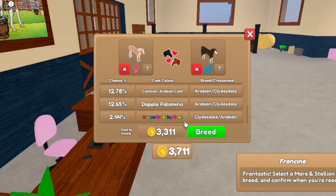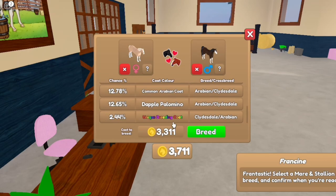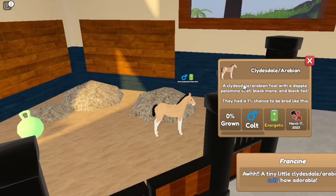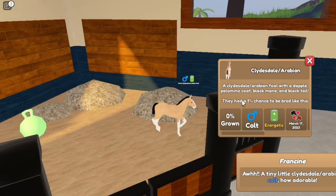If you were to breed something like these two, you're most likely to get a bay and gray chimera. Now I'm going to try and show you for the sake of the video. My highest chance is I could get another bay sabino Arabian, so let's try — but I hope I get the Clydesdale-Arabian unique breeding coat. I got a Clydesdale, another dapple palomino Clydesdale, and it had a one percent chance!